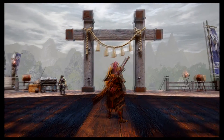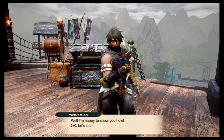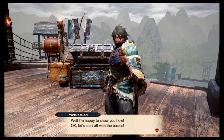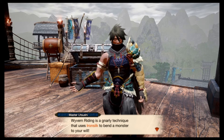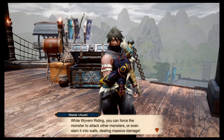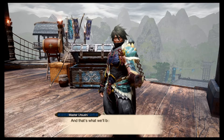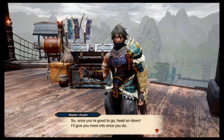Hello everybody, I'm back again. Let's go ahead and do some training about the riding mechanic. You can use silkbind attacks and by mounting a monster you can slam it into the wall to deal massive damage. There are a few steps you gotta teach — hang on, hang ten on monster. Today's topic is riding, so hang on down and I'll give you more info on what to do.